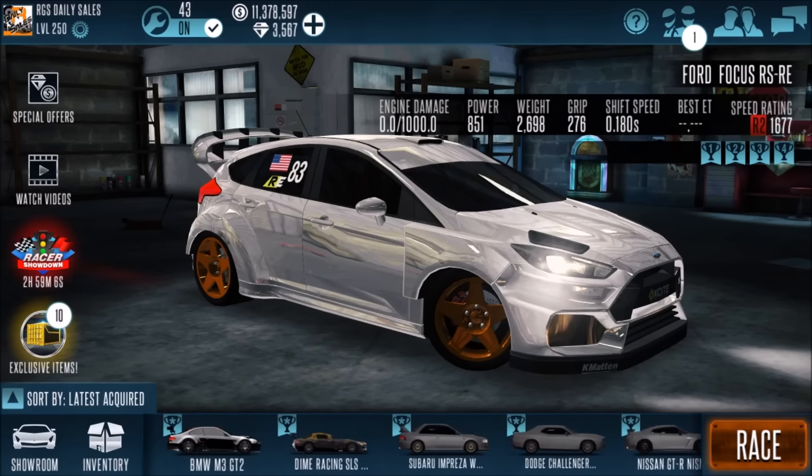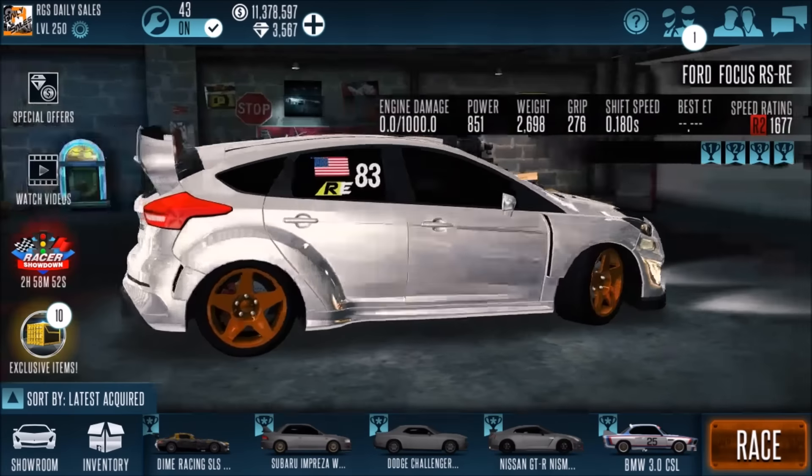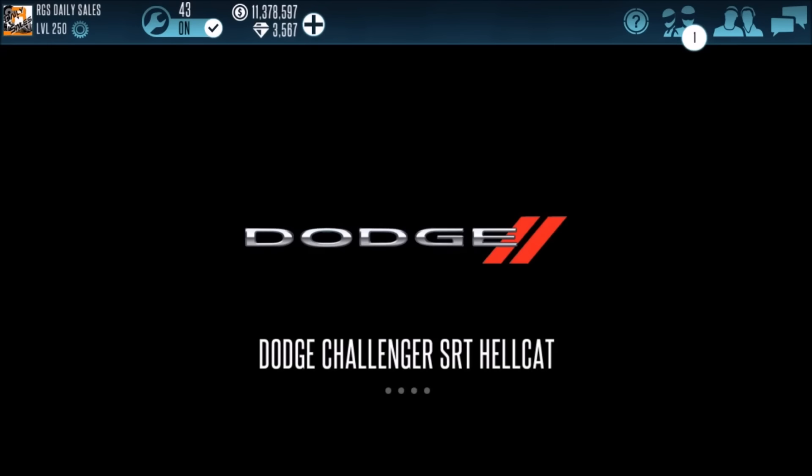Today what I really want to talk about is the turf events for this week's turf and my preparation for them. I'm just gonna open up the notes here. This week's events are: first of all B class, then Lamborghini, and then we have front wheel drive. Honestly the events are not as easy as they were last week, but I think I can still hit the minimum.